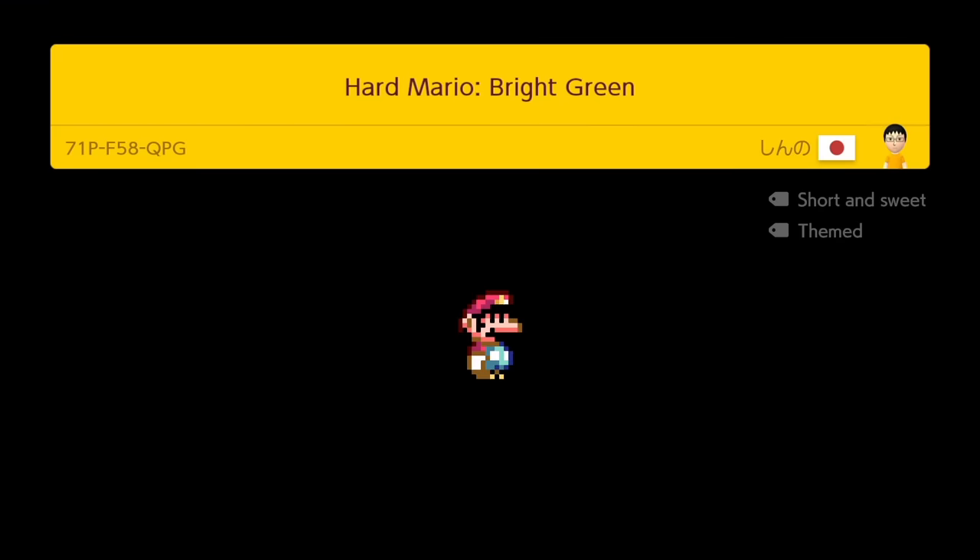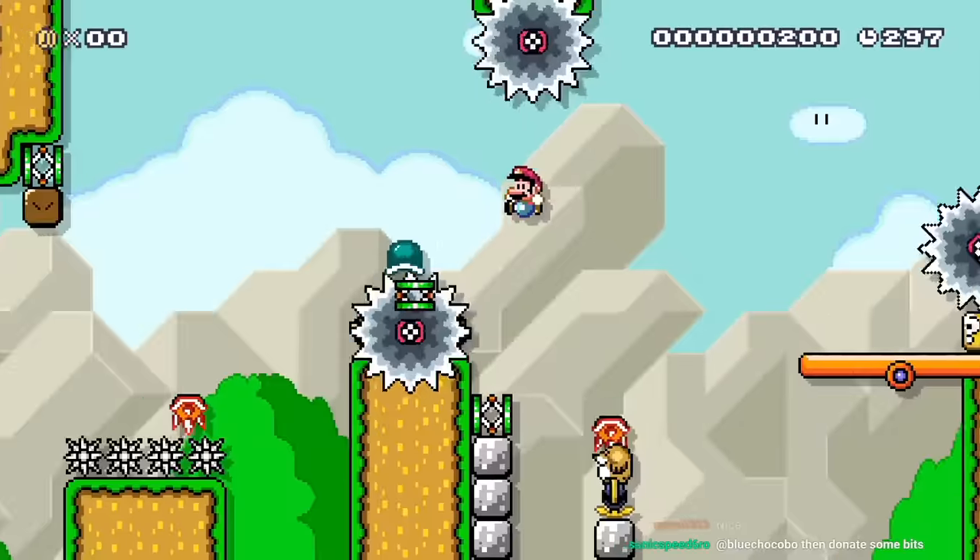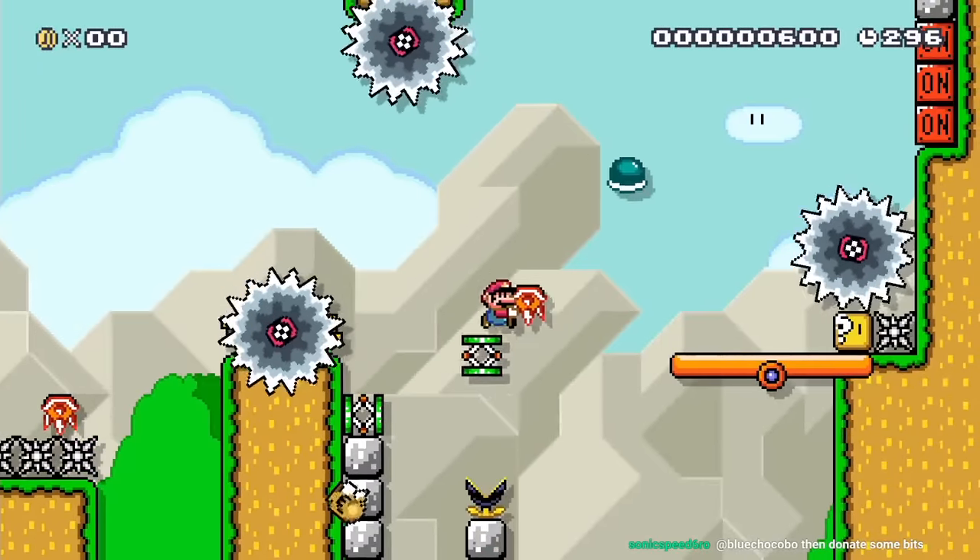Obviously that level is a little short, so I had to beat the harder level for this video as well. In the beginning of the level, I drop the spring to launch the shell to an item block and then jump off the same spring to gain height.